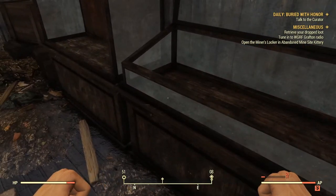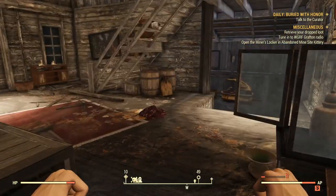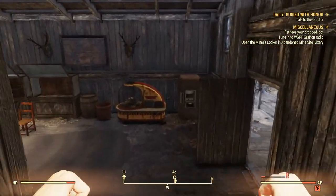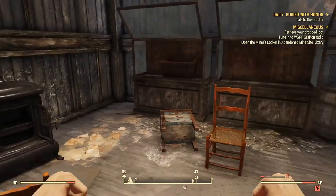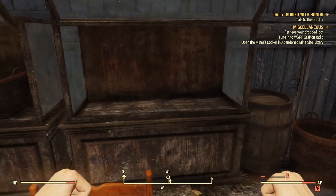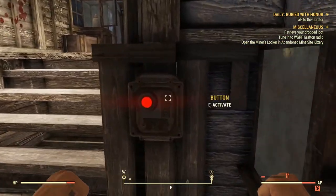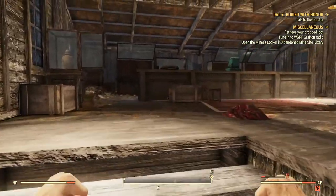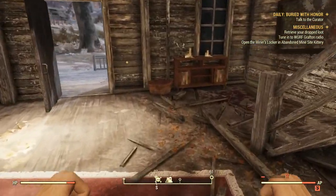Look inside of these cases. And if you guys don't find what you're looking for there, simply head on over this way and look inside of these cases. I found mine in this case right here, and how you open these cases is by hitting the red button on the wall. There's even one over there — I got the Civil War era suit to spawn here.